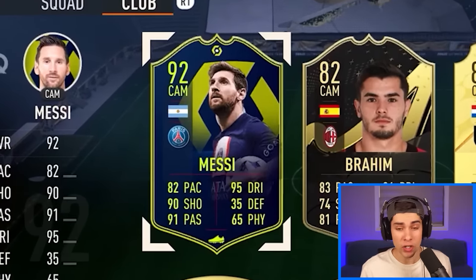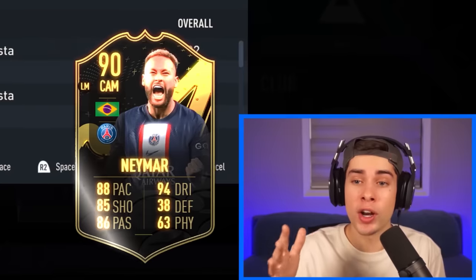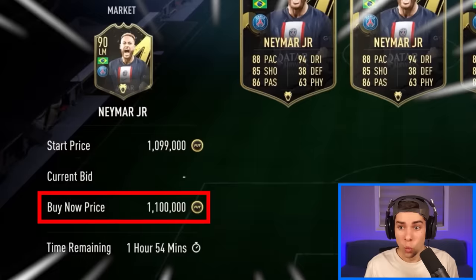We're adding Messi and Neymar into this team. For Messi's card we're gonna use his Player of the Month - this card has been so good for me. For Neymar he only has one other card than his gold card, which is his inform card, so we're gonna pick that one up. One million - this guy is expensive! Get in my team.